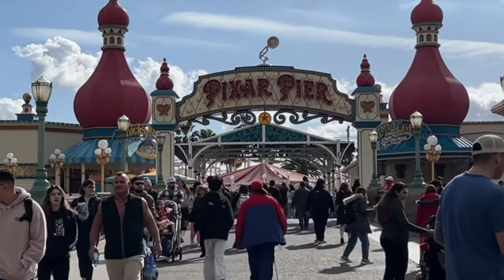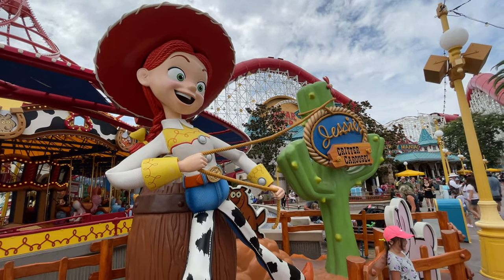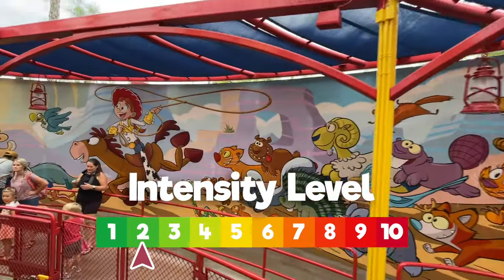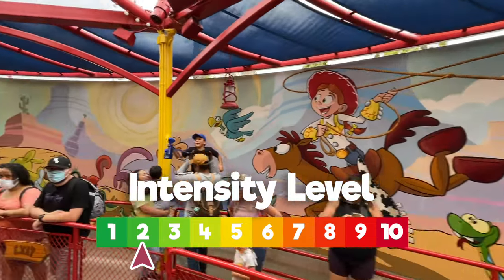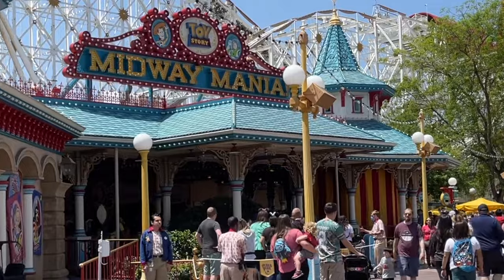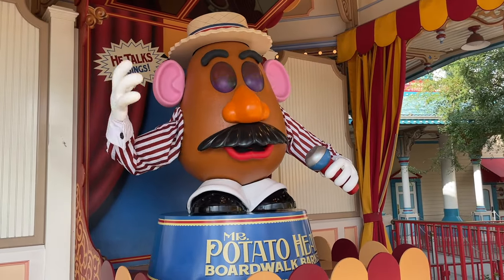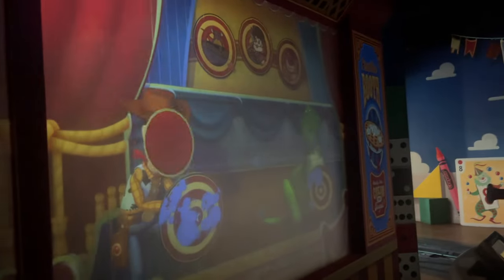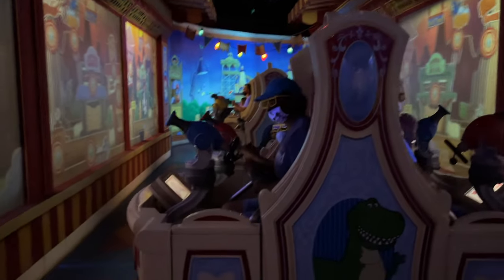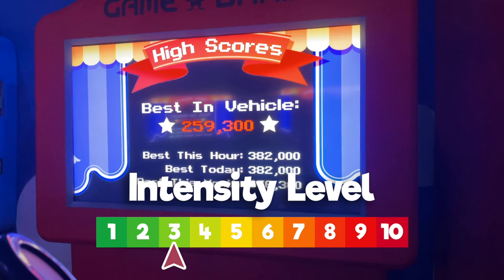Over at Pixar Pier, there are a number of rides with no height requirement. The first is Jesse's Critter Carousel. Just as with King Arthur Carousel in Disneyland, this ride has an intensity level of two for its spinning motion. Right next door is Toy Story Midway Mania. This is the second interactive game ride in Disney California Adventure. It won't turn your arms to jelly, but its rapid spinning motions between games and the need to constantly yank on the cord to shoot still gives this ride an intensity level of three.